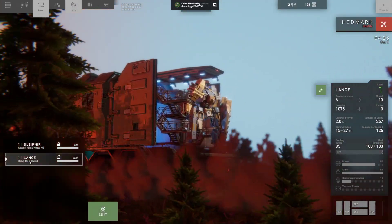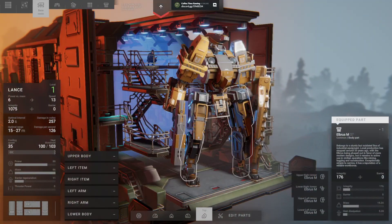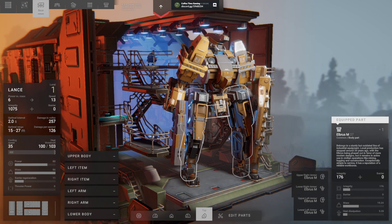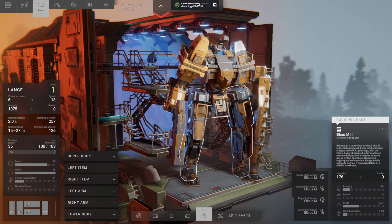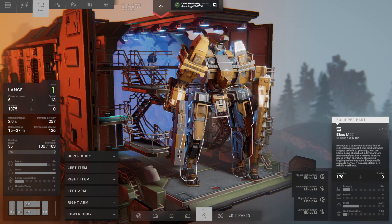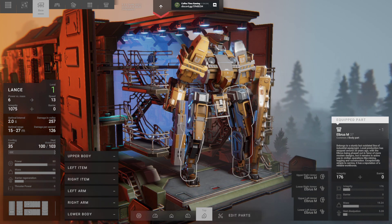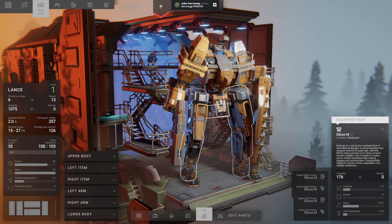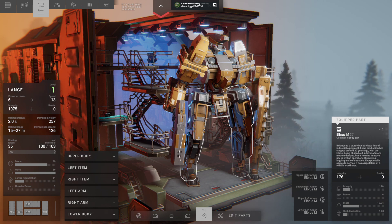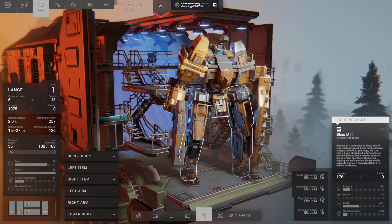On the other hand, we have a lance, heavy shotgun, and shield. This is our heavy front liner. The shield is pretty useful, especially for taking a lot of flak from enemy units. The shotgun can obliterate things, especially small tanks. Going close, keeping the shield up while you're getting hit, and then unleash hell in their faces.